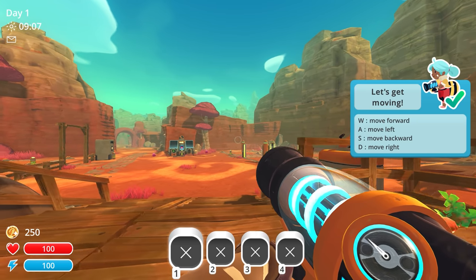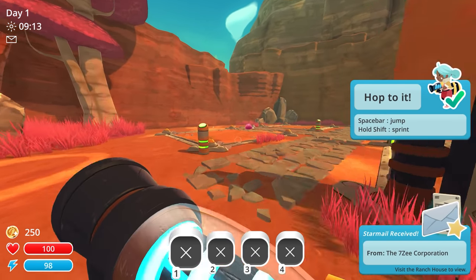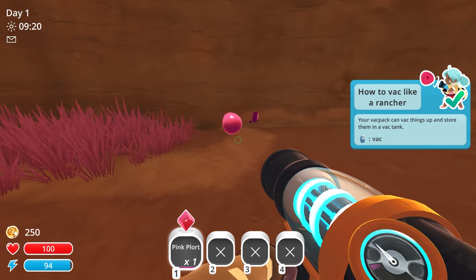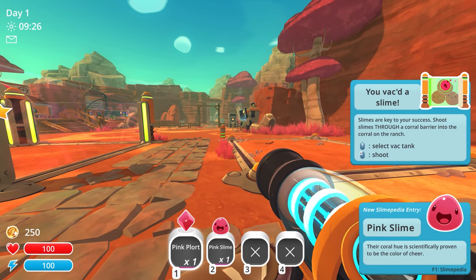Let's just do this — just to show the game that we know how to move around. We already have Pink Slimes over here, so let's go pick them up. Space bar to jump and hold shift to sprint. Hey, look at that — a Pink Slime just ate a chicken right there. Give me that plort! Did the wrong button at first. You can tell it's been almost a year since we played. There you go — picking up a Pink Slime for the very first time. You've vacked up a Slime!